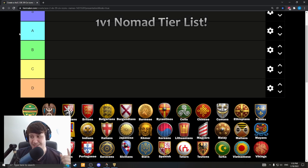S tier are the top picks — the ones actually likely to get banned in Wandering Warriors, since the most popular civs get banned each round. A tier are the civs you'll see the most of once S tier gets banned. B tier civs are good but don't really have anything that makes them excel especially on Nomad. C tier civs might still have some situational use, but some of their important eco or military bonuses don't apply as much.